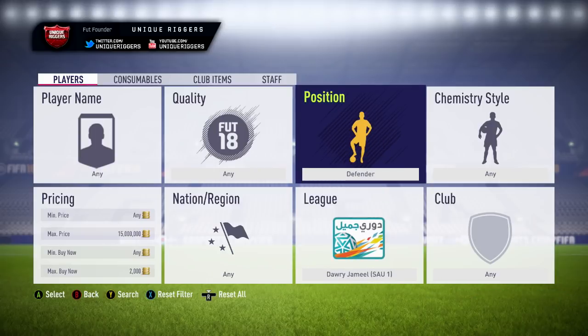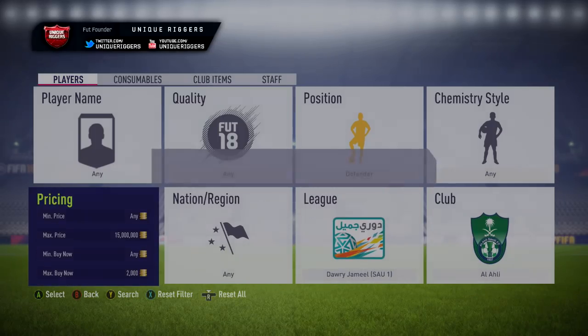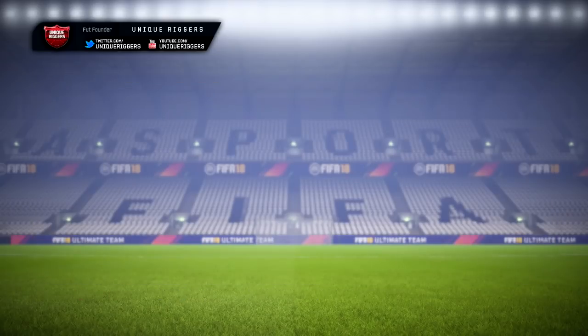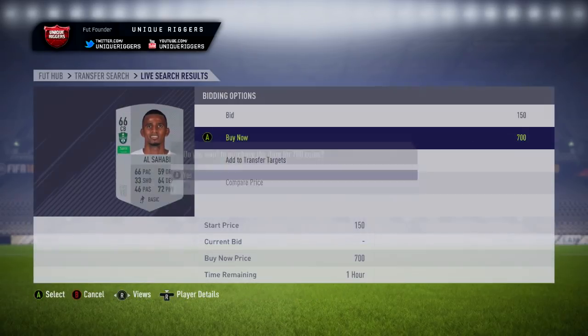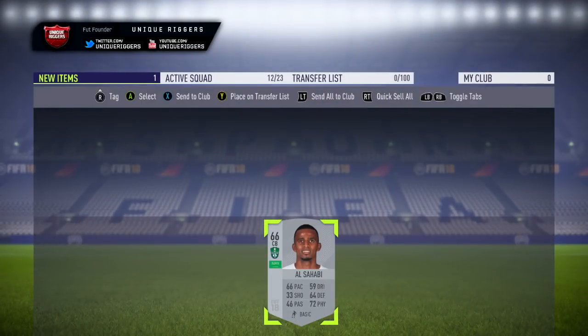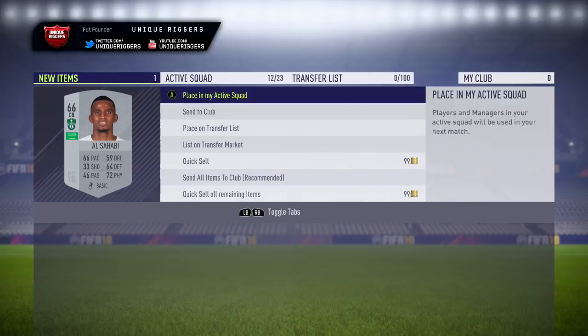So for the first, what you want to do is position the defender, then pick this club just here, then find the cheapest card. At the moment it is currently 2,000 coins. So you're just going to knock this down and get sniping. That picks my first card — picks up this guy for 700 coins, so at that price going to make over 1,000 coins profit.